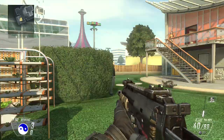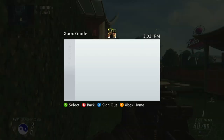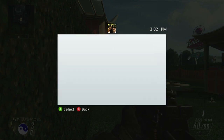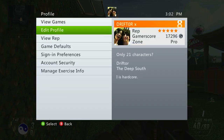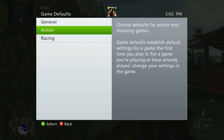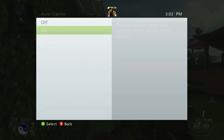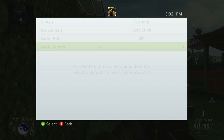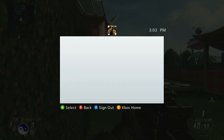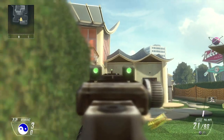Now we're going to go into the Xbox guide. I'm primarily an Xbox player and this was the source of the myth, so I thought it'd be good to test it here. You go over to Settings, then Profile, and inside Profile you want to go down to Game Defaults. In that section go to the Action tab, go to the very bottom, and turn on autocenter. Sometimes you have to go into the autocenter option just to make sure it's on. Back out, back out - now my autocenter is enabled.